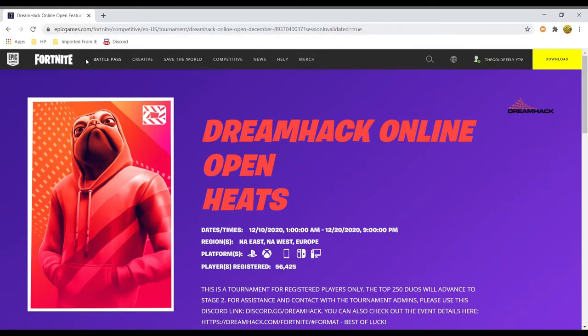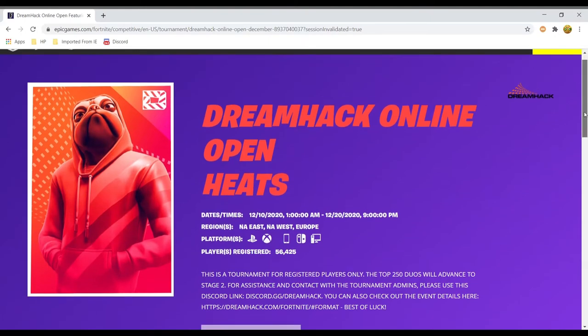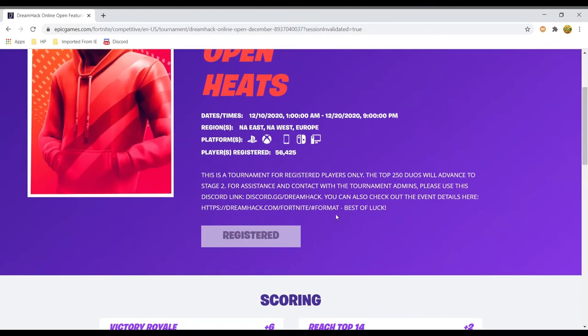I'll put this link in the description on where to register. All you got to do when you make it to this page is just scroll down, and there should be a yellow box that says register.